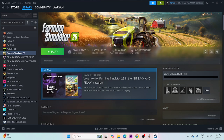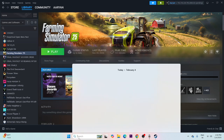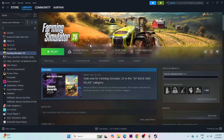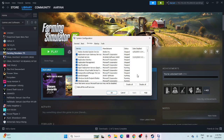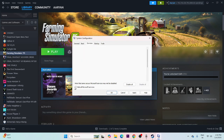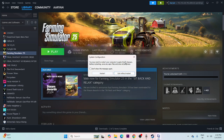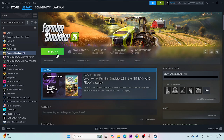If you're still having trouble, perform a clean boot. Search for System Configuration, click on it, go to the Services tab, click 'Disable All', then check 'Hide all Microsoft services', click Apply and OK, and do a restart. Once the restart is done, check if the game works. If there's still an issue, move to the next step.